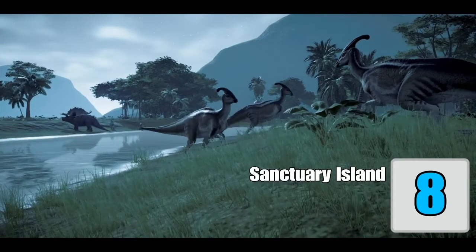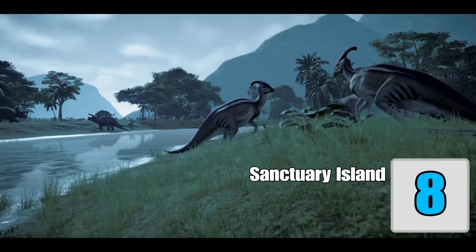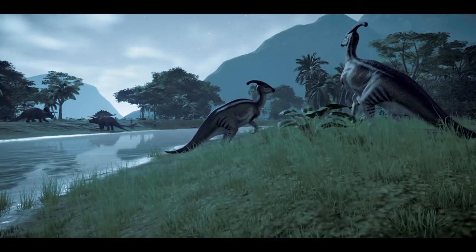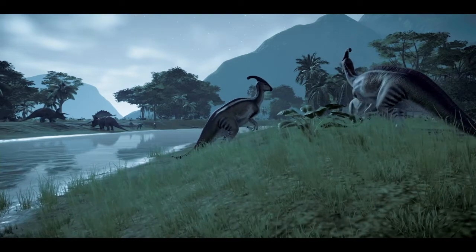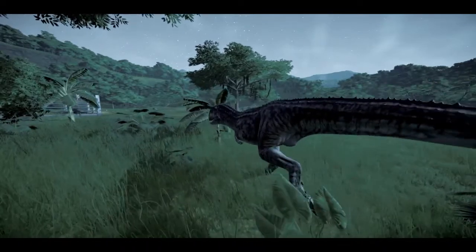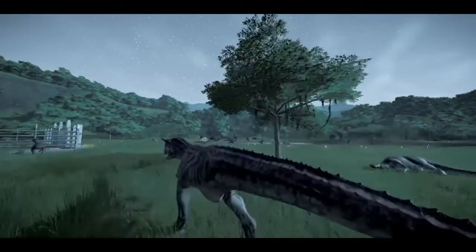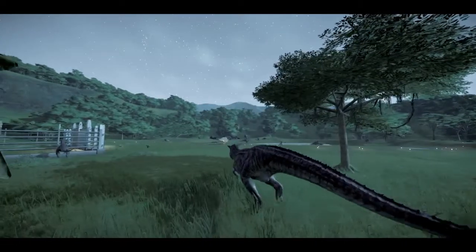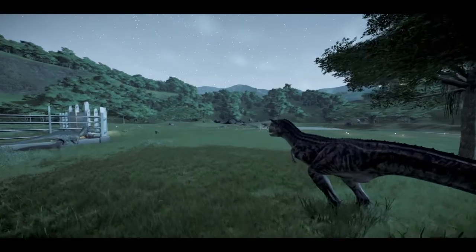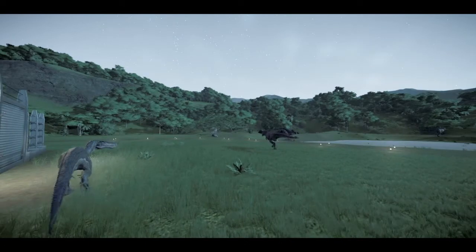Tip number eight: build your park or island as a biological preserve. Fitting the words of John Hammond, you can use this idea to its fullest. Have your park set up so that both carnivores and herbivores can thrive together. In Sandbox, you can do this in a way that allows them to live together without fighting, but you can also use this idea for challenge mode and even campaign mode.